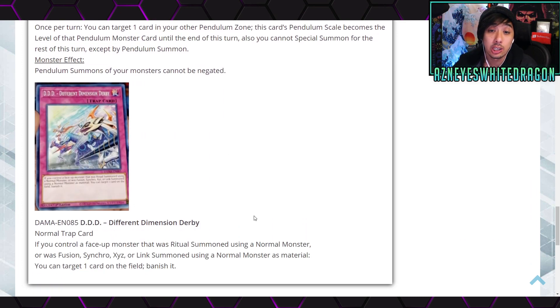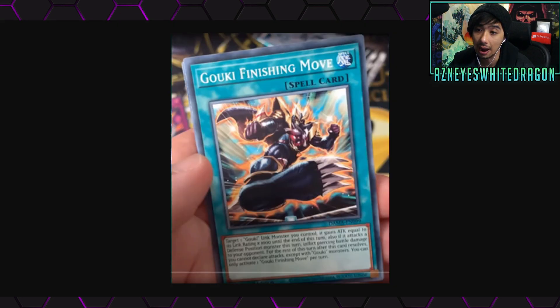Next up, DDD Different Dimension Derby is a normal trap. If you control a face-up monster that was ritual summoned using a normal monster, or was fusion, synchro, xyz, or link summoned using a normal monster as material, you can target one card on the field and banish it. Unfortunately it's not continuous — banishing one card is still significant against certain archetypes. I feel like if it had a once-per-turn effect while you control one, it would see a lot more play.